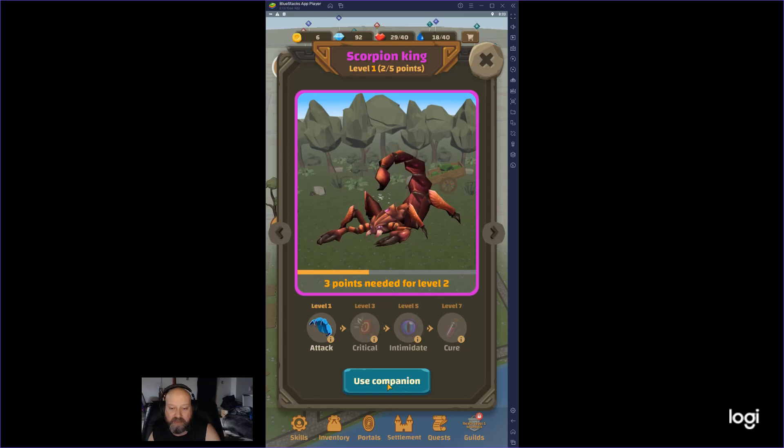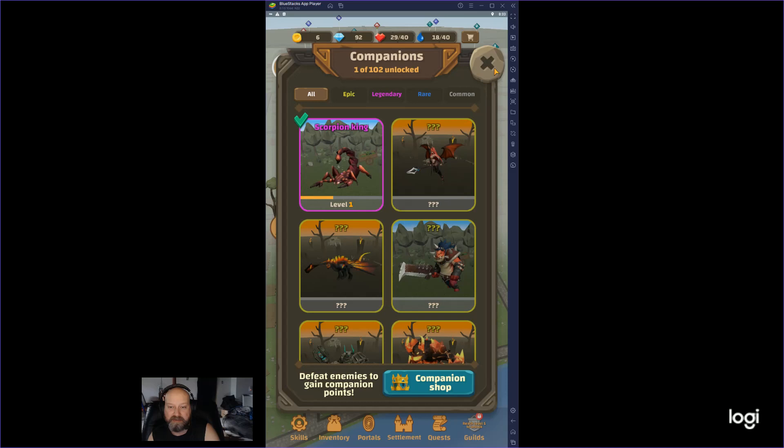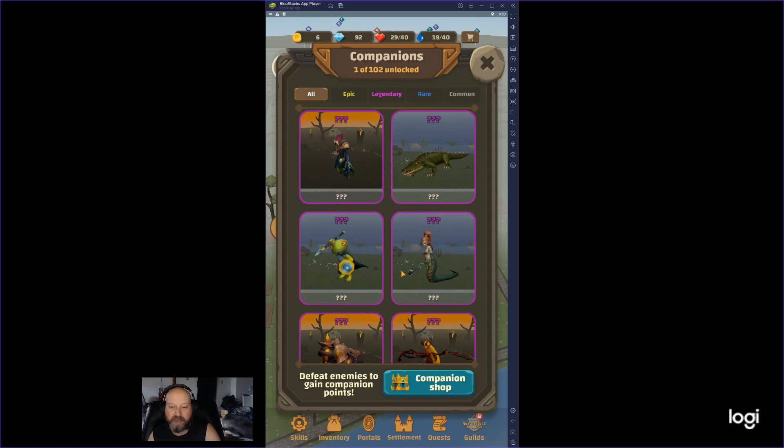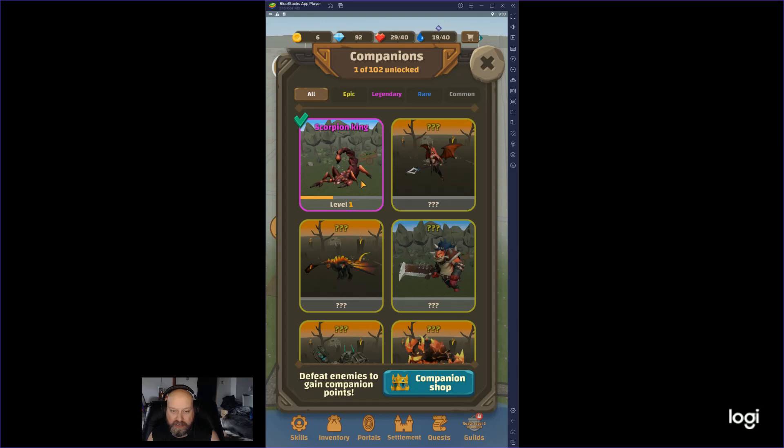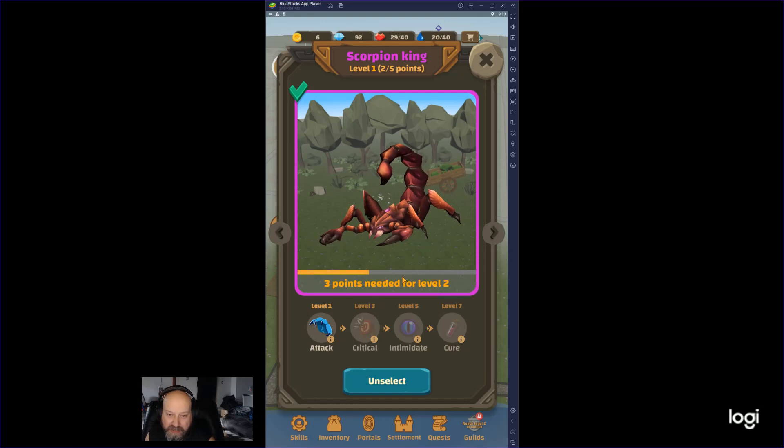Now we can add that Scorpion King as our companion because we beat him once. These are all your undiscovered guys — it goes through and shows you a little picture of all the little guys in the game. All of them have different little add-ons, different abilities. You have to collect more of them to level them up.